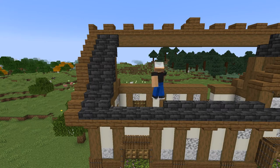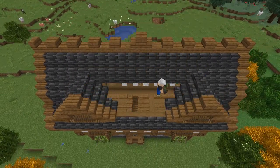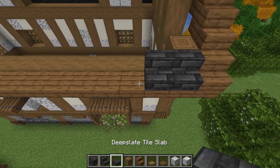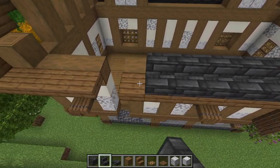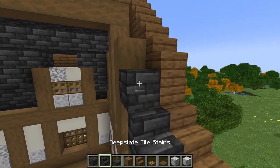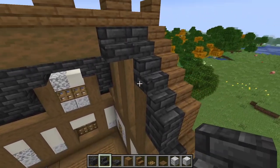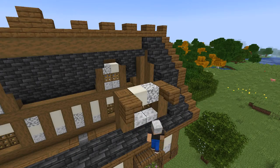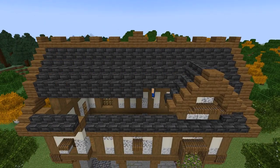Now build another dormer window on the other side of the roof and finish filling in with deep slate tile blocks in the middle and across the top. On the back of the house, run deep slate tile stairs in two from the right side of the roof, then four slabs, then run more stairs all the way across. Again we're going to run two columns of stairs and tile blocks up against the frame here. Then we're going to build another dormer window here just like we did on the front. Now fill in the entire rest of the roof with deep slate tiles and stairs.